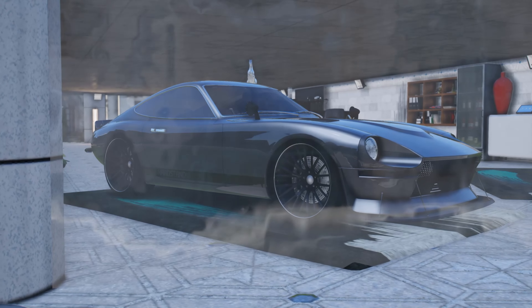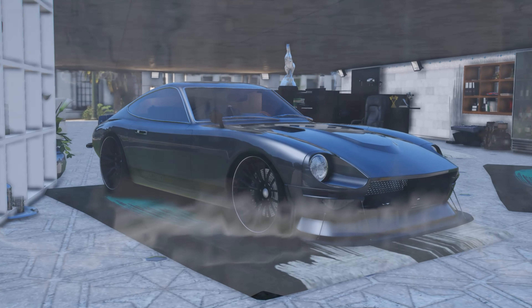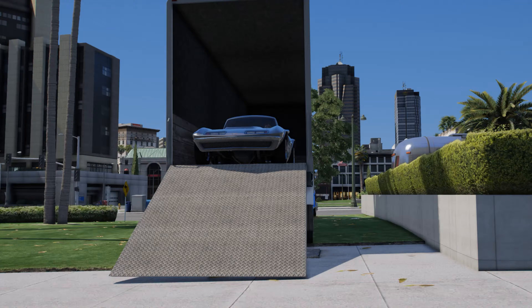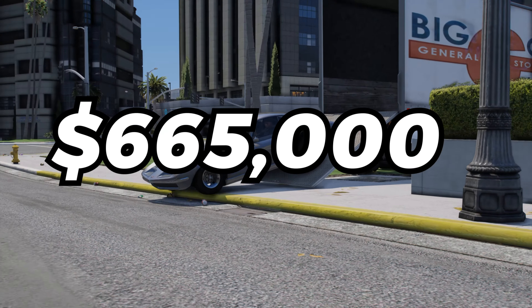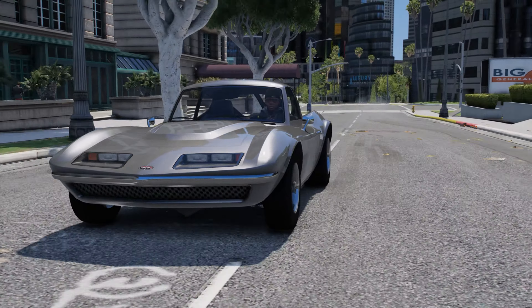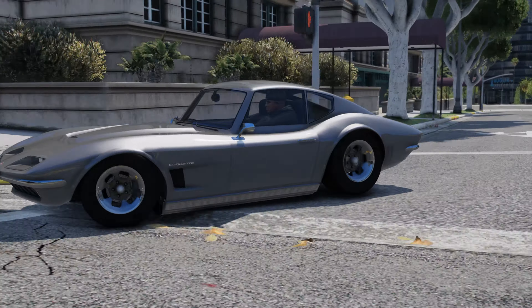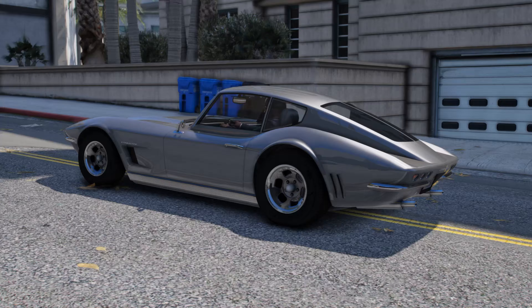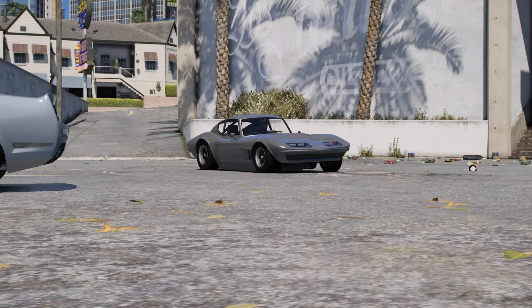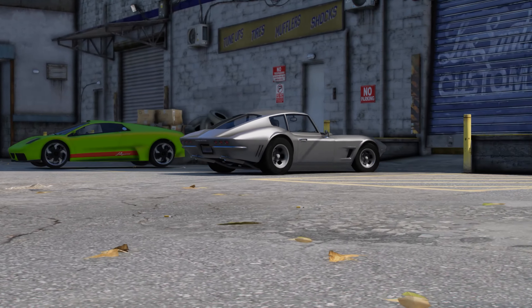Let me know down below in the comments what you think of this build. The next car we're taking delivery of is the beautiful Koke Classic. For $665,000 you do get a beautiful vehicle — one of my all-time favorite cars in GTA and in real life. I just wish it had some more modifications, but just because it doesn't have too many doesn't mean you can't make it look good. Let's take it to the custom shop and see what kind of upgrades we can toss on this thing.